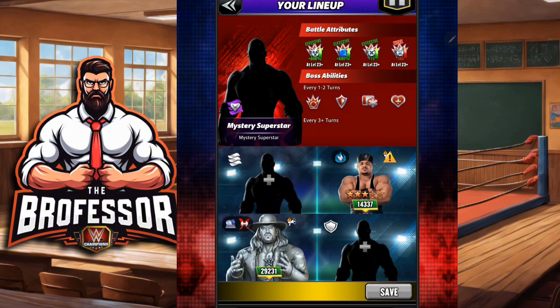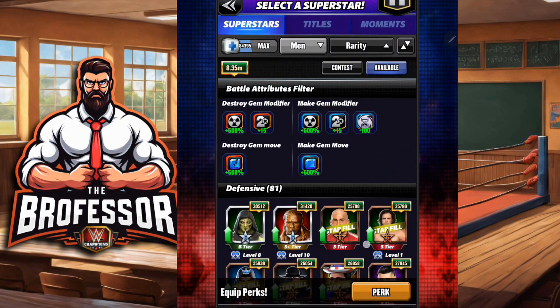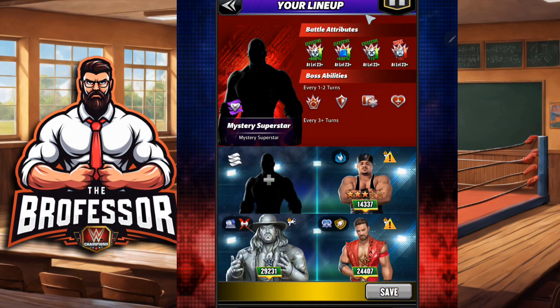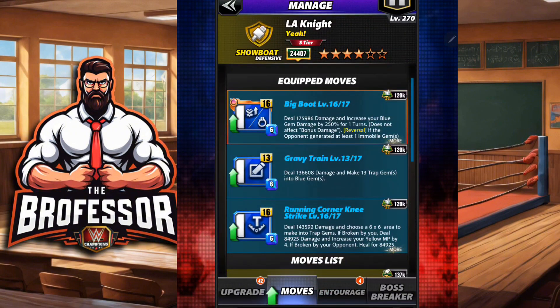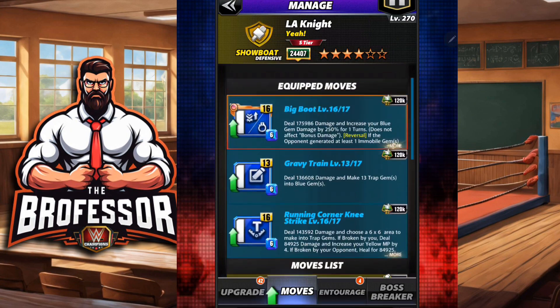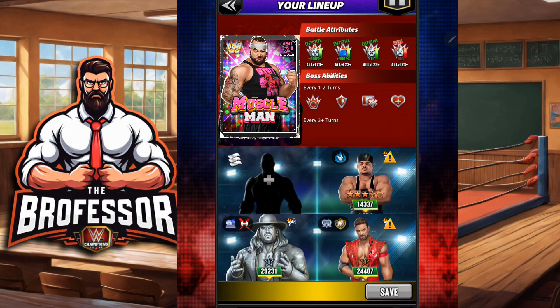In terms of the defensive category, I think your best bet is LA Knight. He's going to be the best one here specifically because Knight is able to put together a whole bunch of blue gems and get a really big smack — extra for those blue gems — and is able to recycle. It's all low charges anyway, so that's who I think is going to be the best in that category.